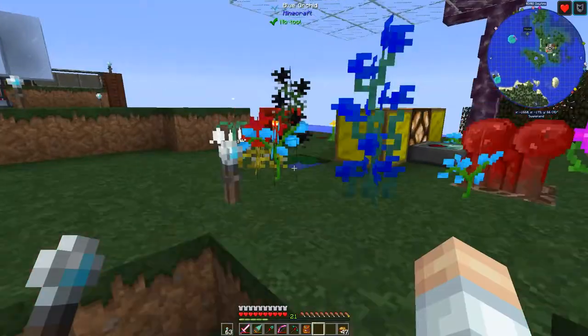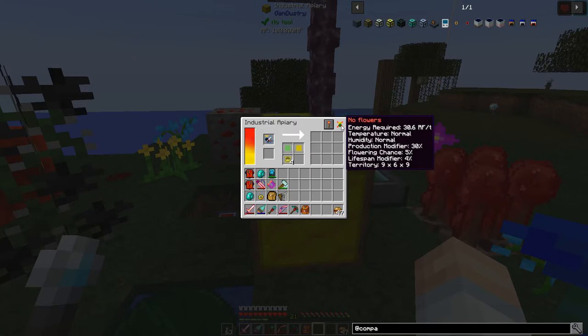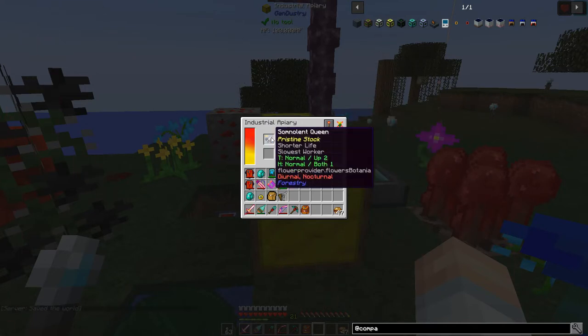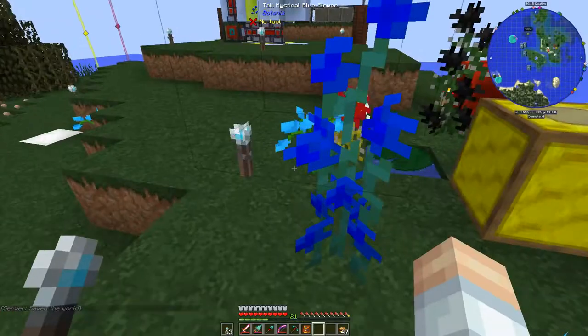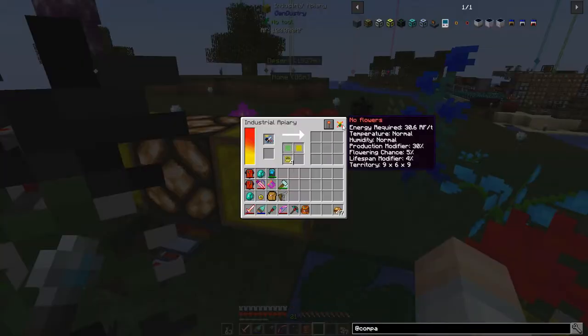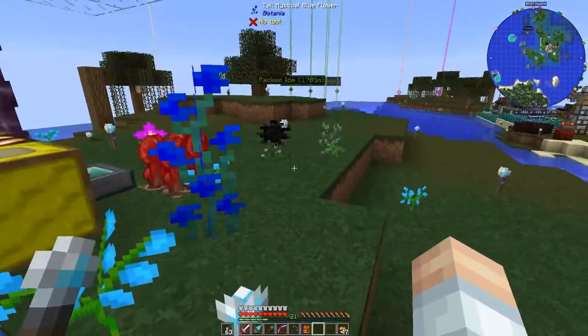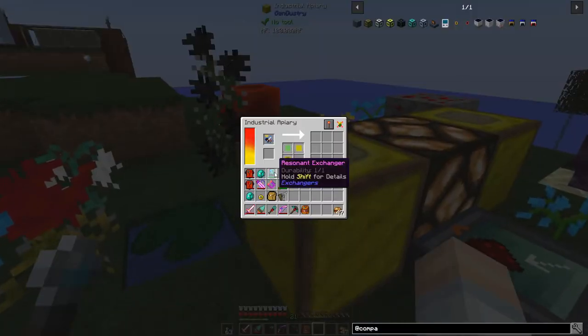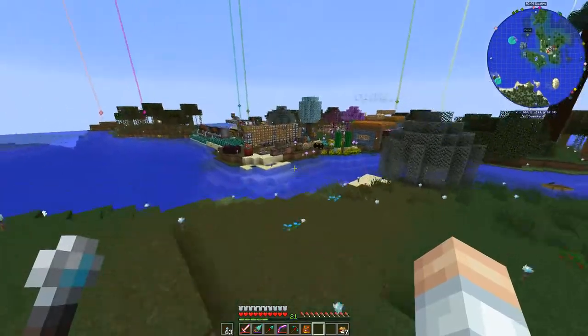We're going to get to the compact machines, don't worry. But another thing with the bees: I've got this one right here, the somnolent queen. It says no flowers. This thing requires Botania flowers, and look all around here — I've laid out a bunch of Botania flowers and it still says no flowers. So if you know about that one, why would this bee not recognize these flowers? I've got a planes emulation upgrade, light upgrade, lifespan upgrade so we can split this into drones and princesses.